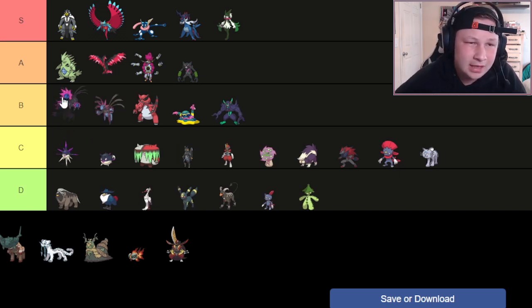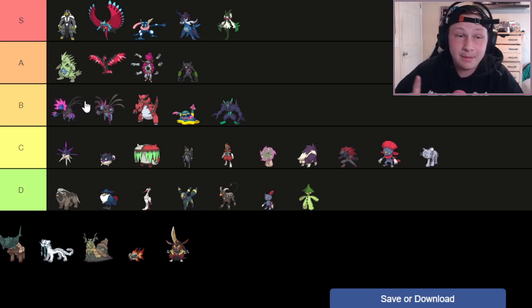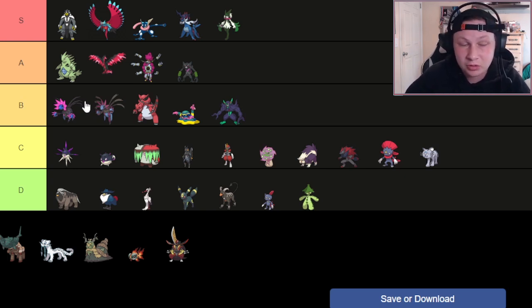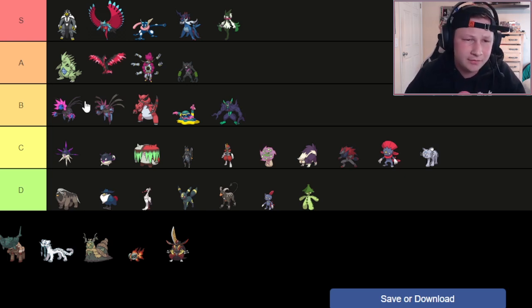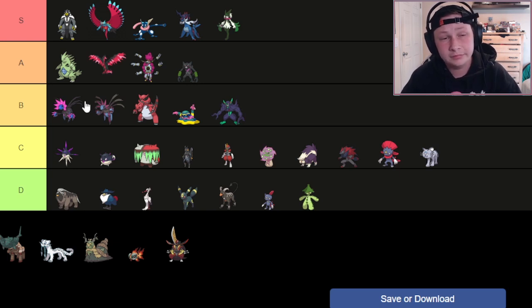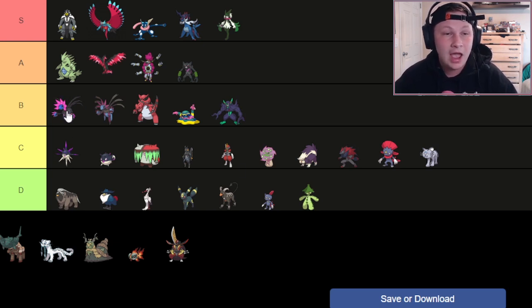Next up, we have Iron Jugulis — going ahead of Hydreigon personally. It's usually cheaper in the leagues you'll find it. I think it's a better Tera Captain because of its Booster Energy ability to get a Speed boost or Special Attack boost and its higher speed tier. Dark/Flying is an incredible offensive typing, great coverage just like Hydreigon. It doesn't have Roost, but neither does Hydra anymore. All Hydra has over it is better bulk and maybe better offensive typing in this metagame, plus Stealth Rock. I would very much prefer Jugulis on most teams, and I'd love to Tera it — it can be really scary for a lot of teams.